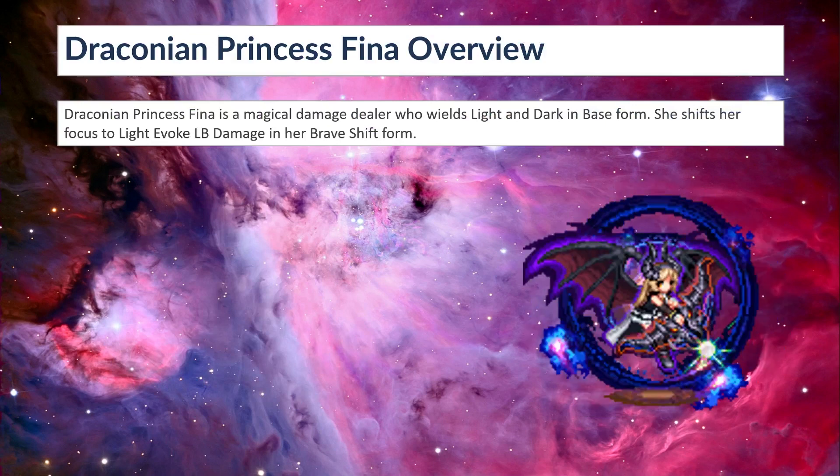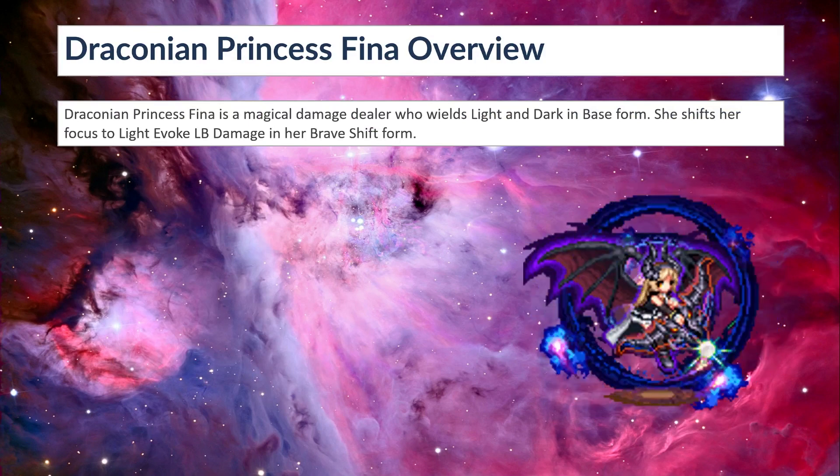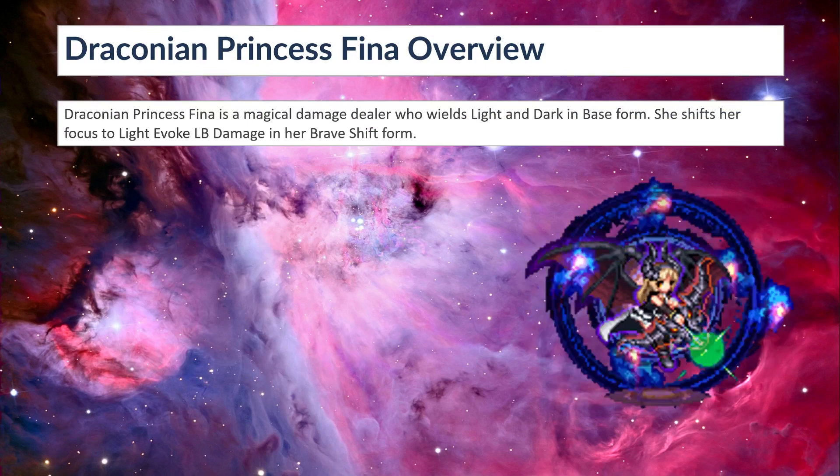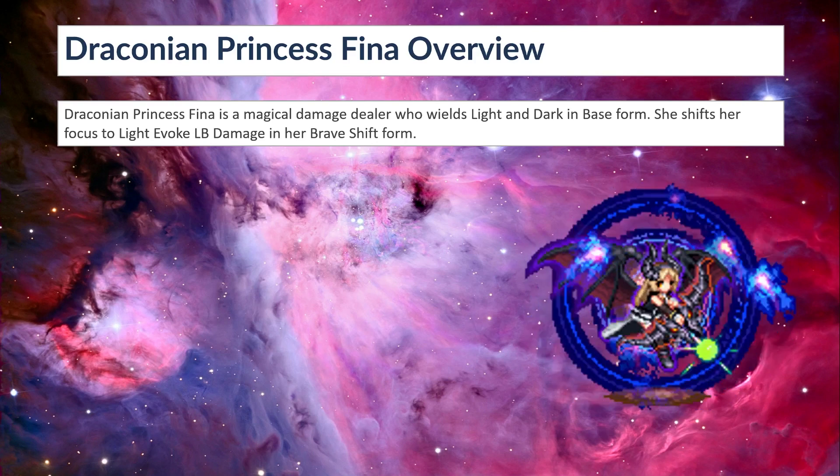Draconian Princess Fina overview: Draconian Princess Fina is a magical damage healer who wields light and dark in base form. She shifts her focus to light evoke LB damage in her brave shift form.